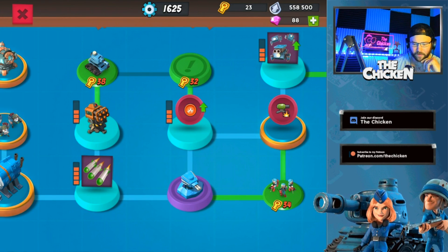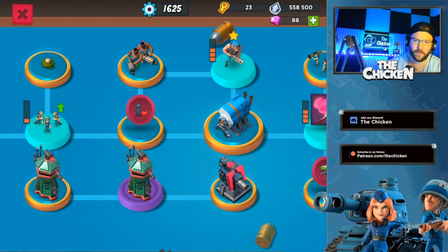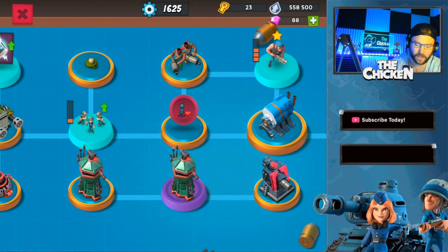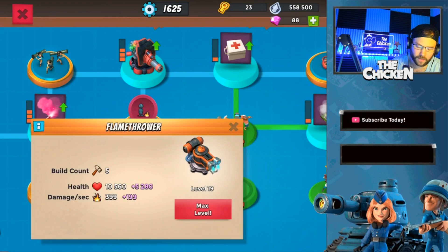I still have over 500K tokens so there were a couple of really big decisions to make. Yesterday we talked about going back and backfilling your defenses — which ones were important, which ones were worth spending keys on. So we did that: I got the cannons maxed out and the flamethrowers maxed out.